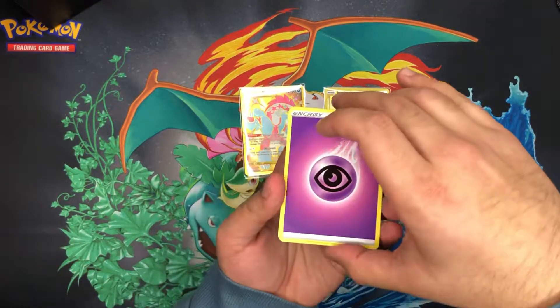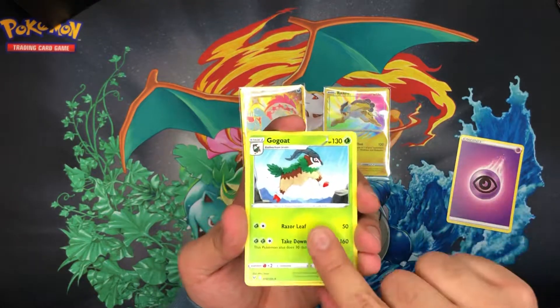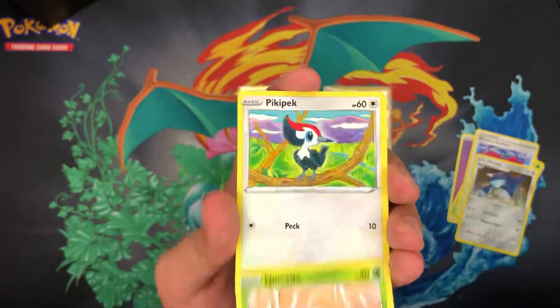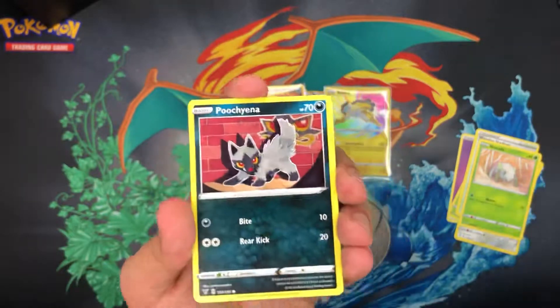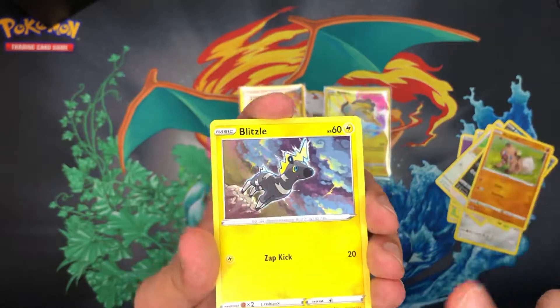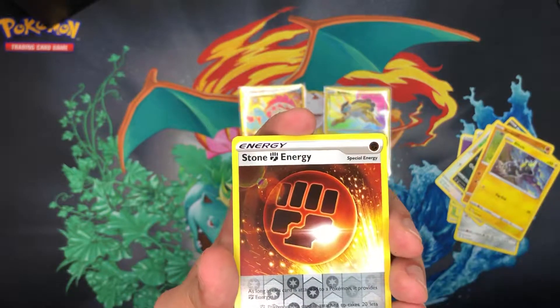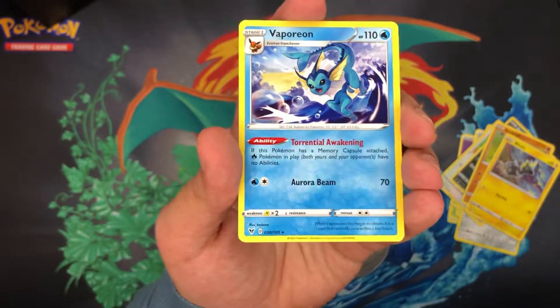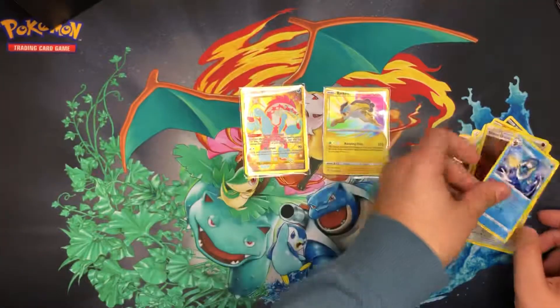Let's go. Psychic Energy, Skiddo, Wyndon Stadium, Metang, Nincada, Pikipek, Poochyena, a Rockruff, a Blitzle, a Reverse Holo Stone Energy. And on the back — please give me something — a regular Rare Vaporeon.